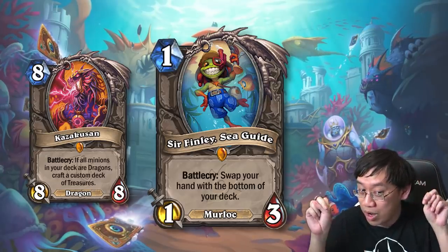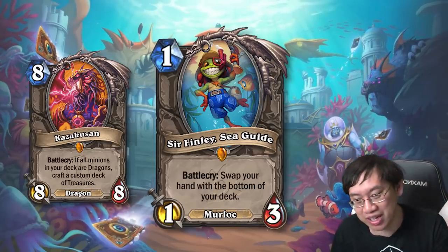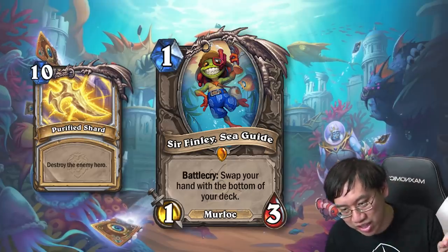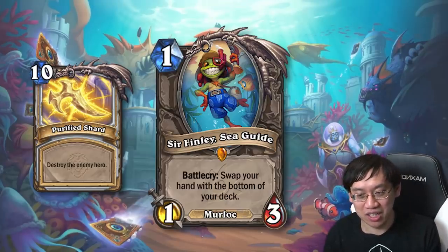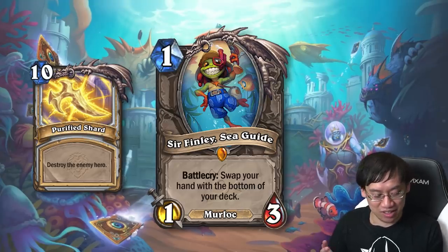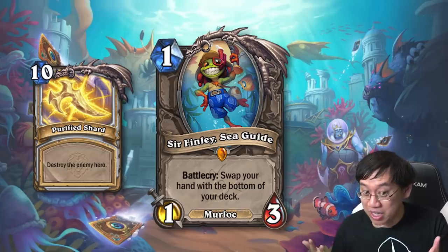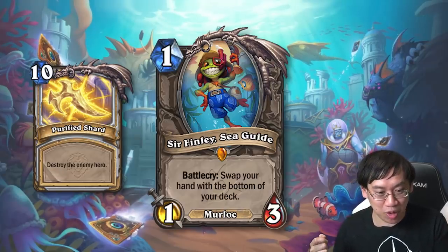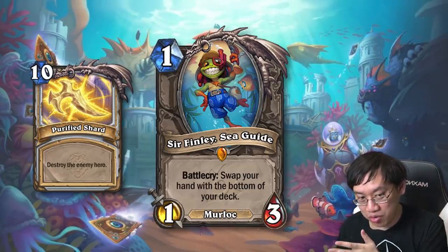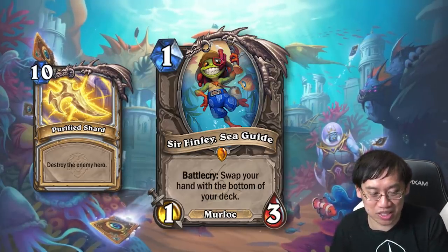Option three: if you specifically have a one-card combo deck searching for exactly one card, Sir Finley the Sea Guide could do that. For example, in Quest Priest — if you draw the shard at the end of the game, you win. Even if you miss getting the shard, Sir Finley dramatically increases your chances of drawing it, because your whole previous hand goes to the bottom of the deck, which means the top of the deck has a much higher chance of containing the shard. If you're playing a multi-card combo deck you wouldn't want Sir Finley, since you'd put combo pieces on the bottom.